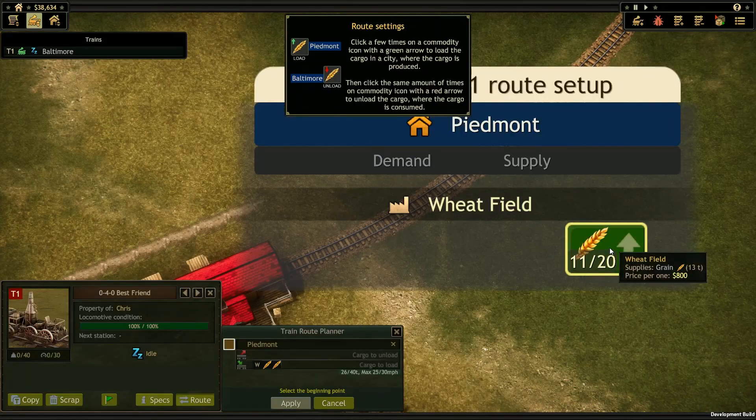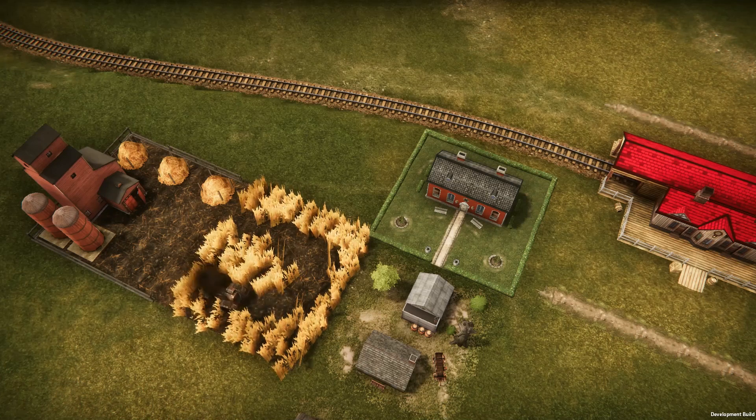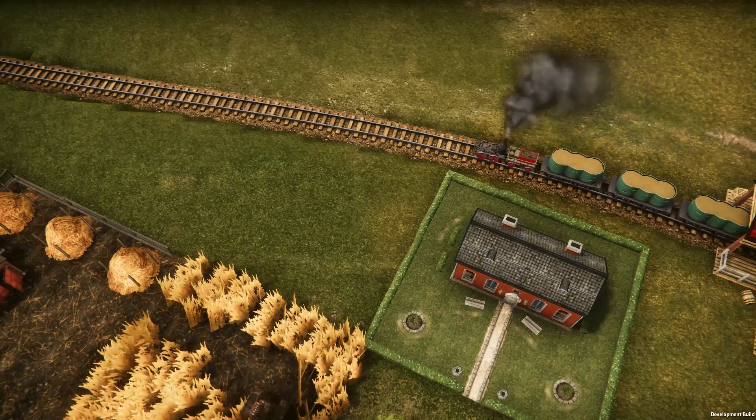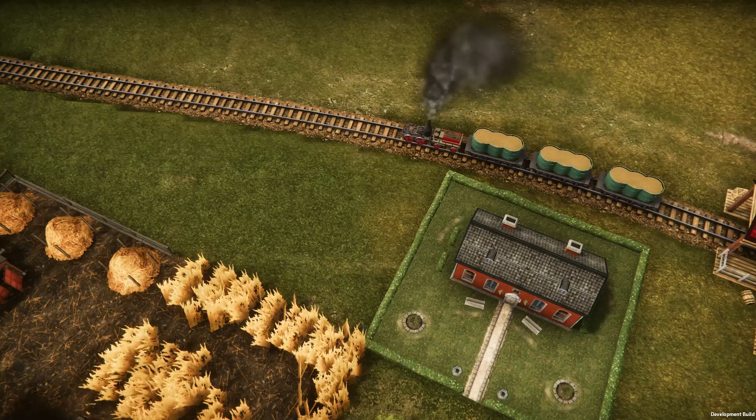Let's get some of this grain from Piedmont, then deliver it to Baltimore. Resources all weigh something, so we can't take on all of the grain the farm has to give with this train, but let's take what we can and get going. You'll see we automatically attach the right cars for the resource we're transporting, and the stronger engines later in the game will be able to pull much longer trains.